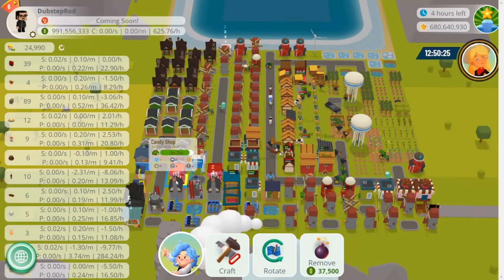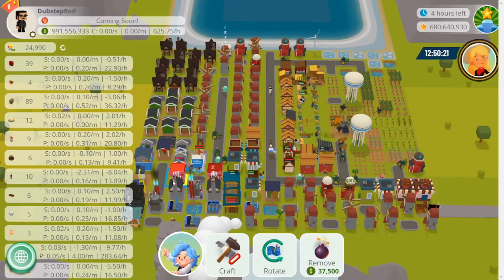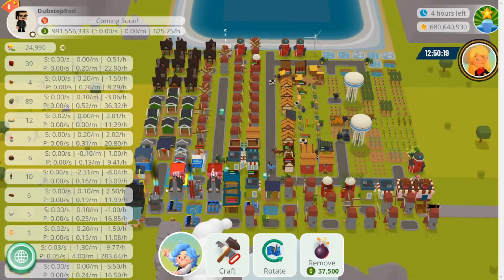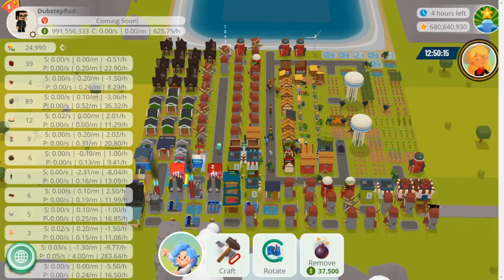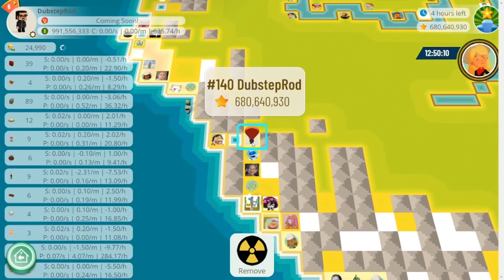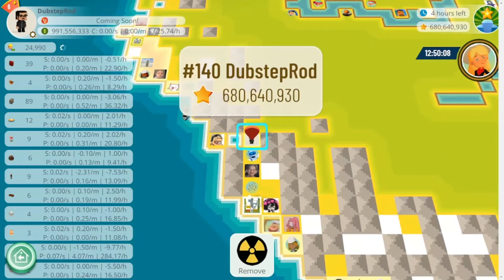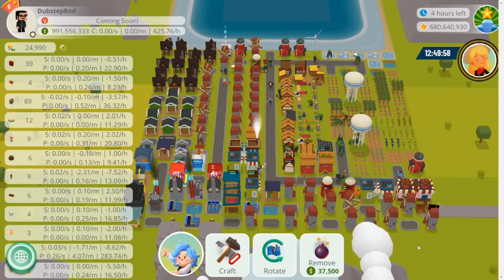My last video with the non-NFT gift parcel layout got a lot of attention and it looks like a good amount of people copied or referenced it in their build, which seemed to help them out a lot. People who were never able to get top 1000 in a gala competition before were actually able to do so this time just by following that layout and listening to my advice. I'm here to help you out with the game while I get to play and enjoy it myself.